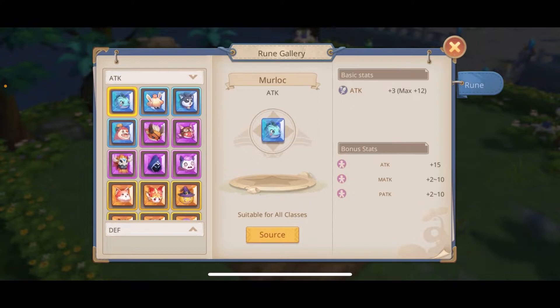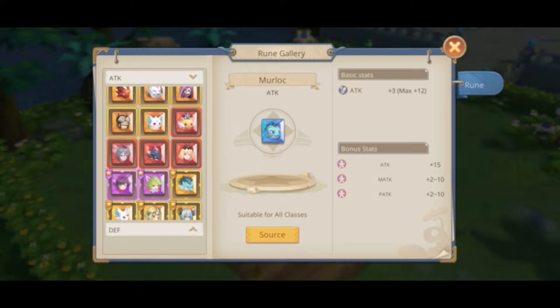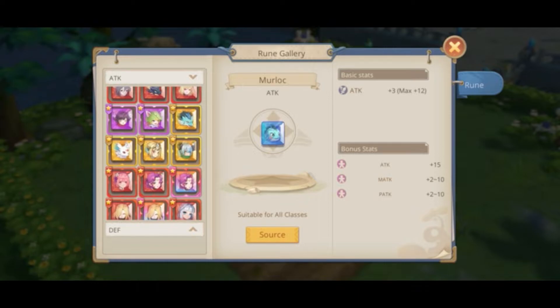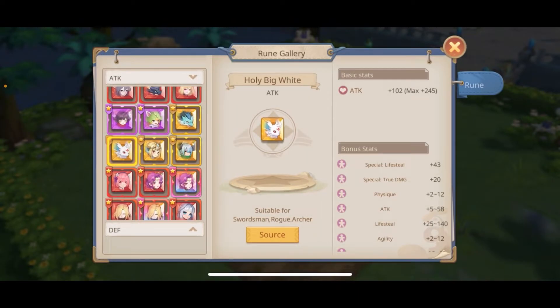We can go to gallery and see all the runes that we can find in the game. We have blue ones, purple, orange and red. But I'll be focusing mainly on orange and red. Purple can be useful while we transition towards stronger runes. And there are also shiny versions of orange and red runes. You can identify them with this star in the upper corner. They are stronger than the regular runes but of course they are harder to craft, harder to evolve and even harder to refine. But we will look at them later.